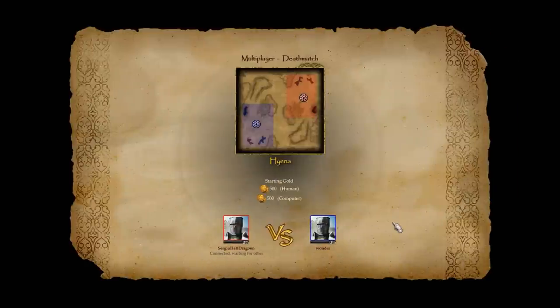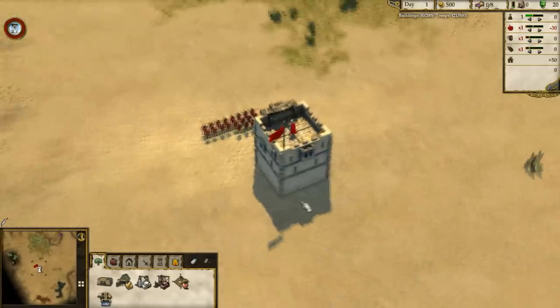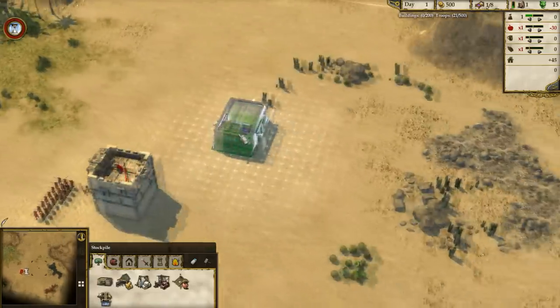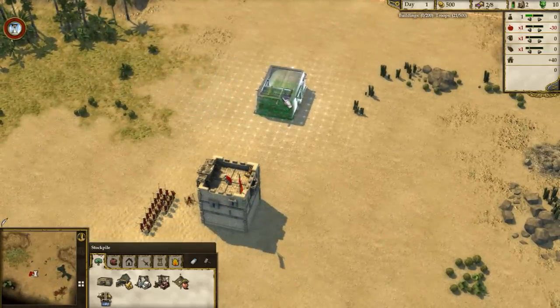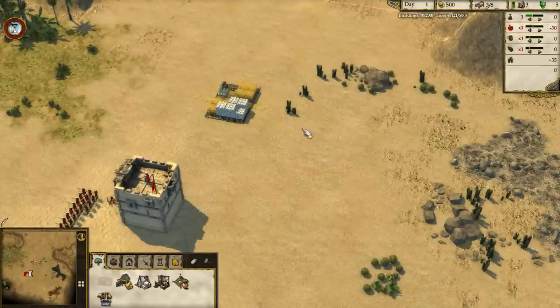I don't know anything about my opponent — he's just a random guy from the internet — but with my tactic I have huge chances to win, around 80% or something, because it does not rely on tactics. We have to place the stockpile a bit close to the grass and close to the stone, but closer to the grass — something like this.